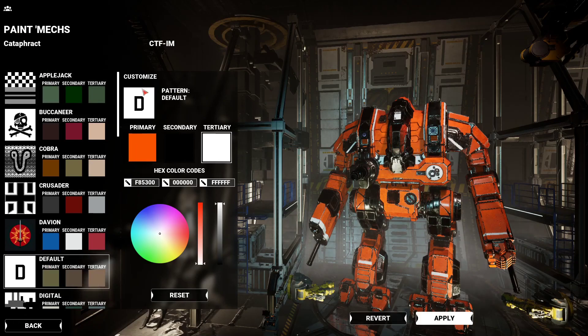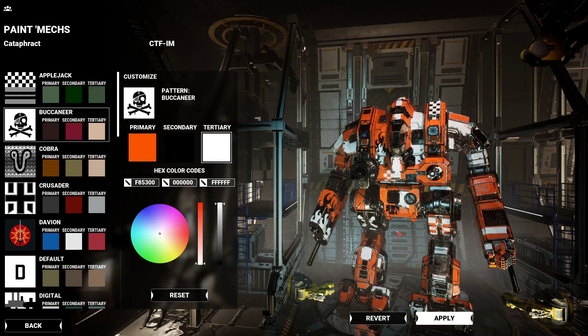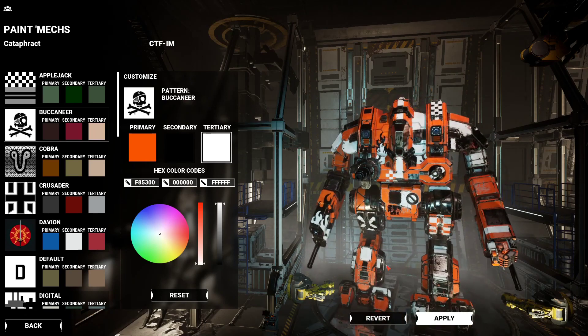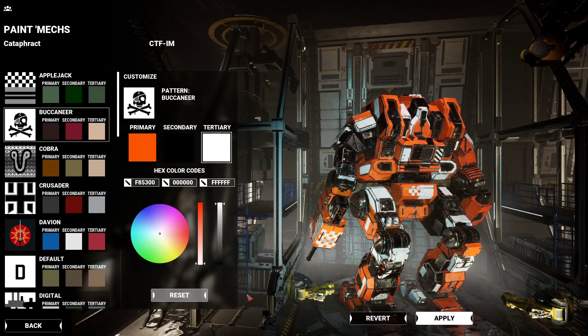Once you change your colors, they will stick as you change your pattern. So changing from Ablojack to Buccaneer — I love the Buccaneer. I always like the Buccaneer paint. Yarrrr, pirates.